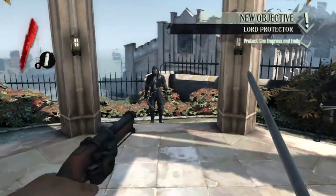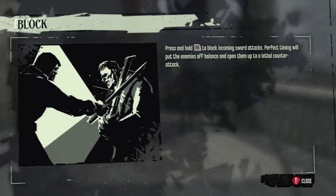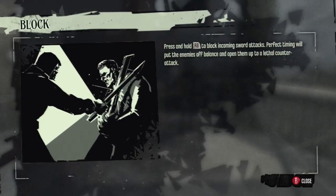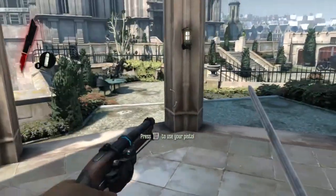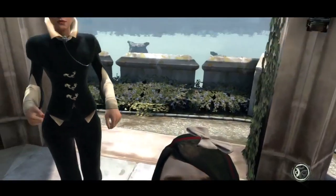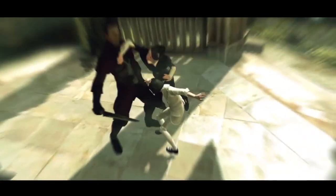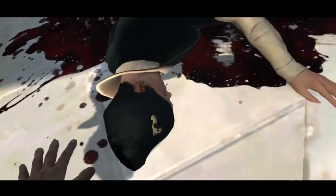In your face! Whoa - press and hold RB to block incoming sword attacks. Perfect timing will put enemies off balance and open them up to a lethal counter-attack. I'm gonna try and do this - beautiful counter-attack! Press LT to use your pistol. In your face! Oh my goodness - a vicious slap to the face. Right in front of me, they just stabbed her. No! It's all coming apart. The Empress says: 'Find Emily, protect her. You're the only one - you'll know what to do, won't you? Corvo?' Oh no.